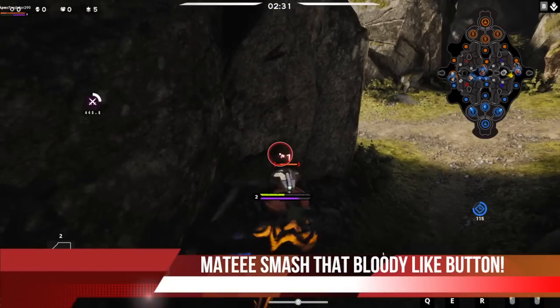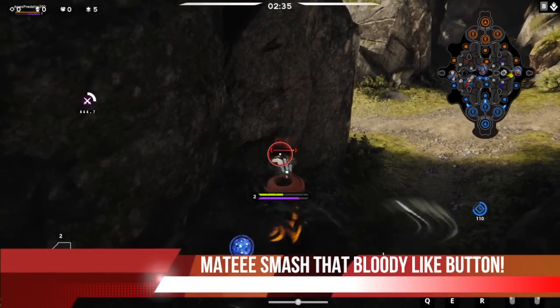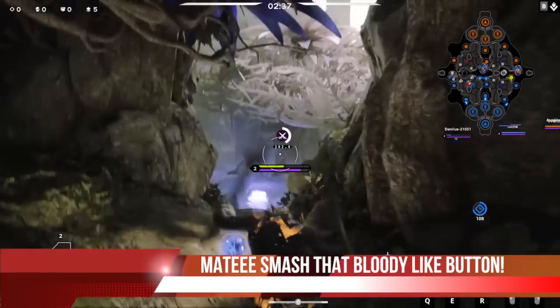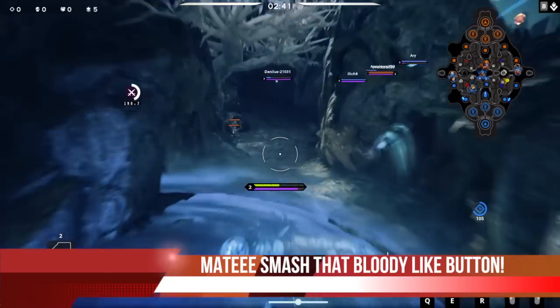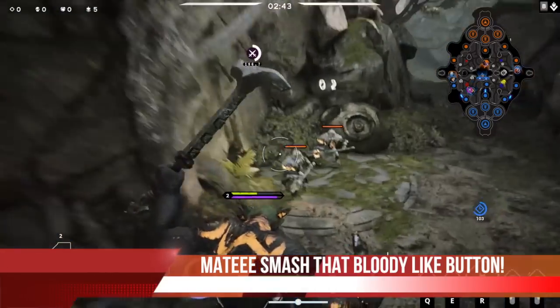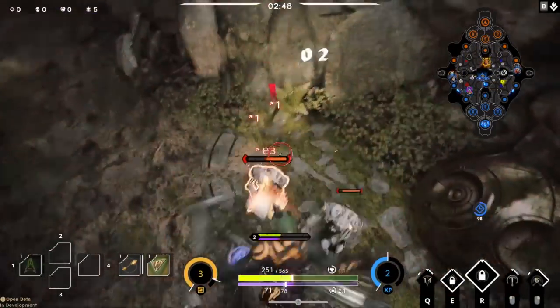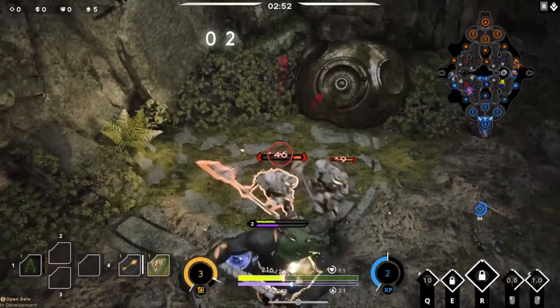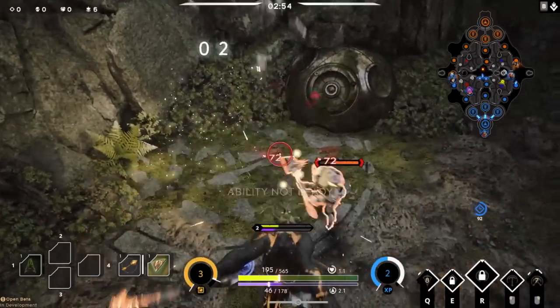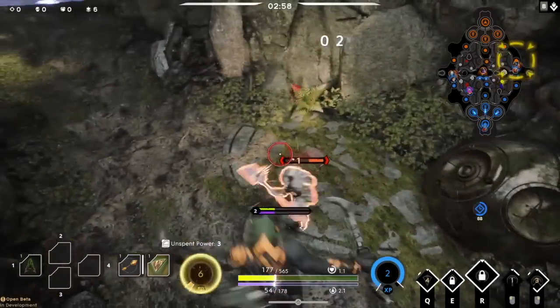Some of you mates might be looking at my build in this gameplay when I'm playing Grux. It was just made before the queue time, so please don't judge too much — I'm just testing out cards and having a good time with this build and this character. He's one amazing character; his kit and signature abilities are bloody amazing. He's so underrated at some points within Paragon, but he scales so well and he's a beast in 1v1.